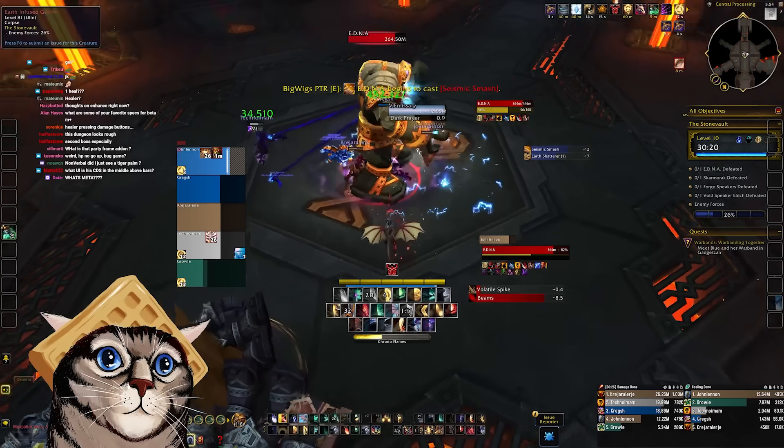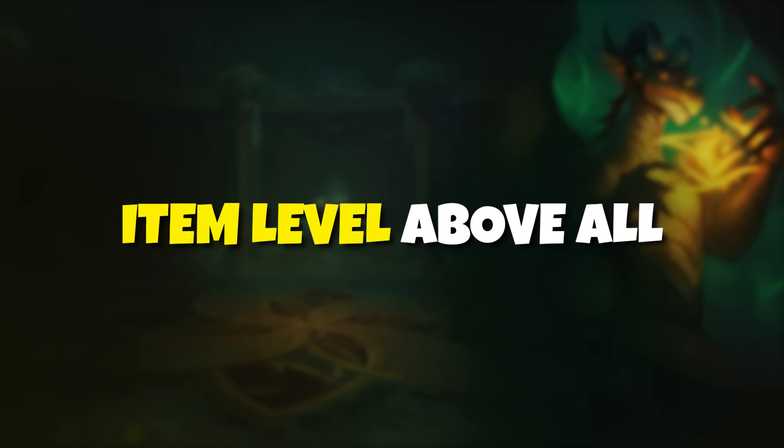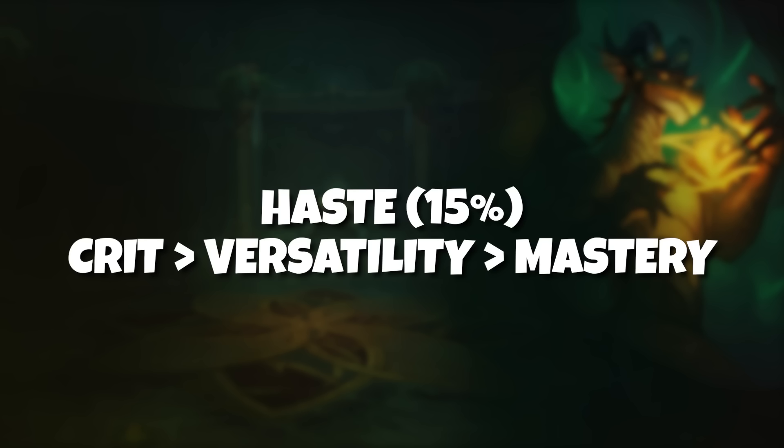Let's get into your character setup and talents first. For stat priority, early on the most important thing is item level. As a healer, the more stats you can get, the better. I'd only worry about which stats you're using if you're debating between two pieces of equal item level. Personally, I would recommend getting haste to about 15%, then prioritizing crit first, then versatility, and then finally mastery. Haste is a stat that doesn't particularly synergize well with our abilities. However, as a healer, it's important that we have a baseline of haste in order to react quickly to situations and get the spells out that we need. This is just an entirely preferential level — you may decide to go higher or lower depending on what you see fit.